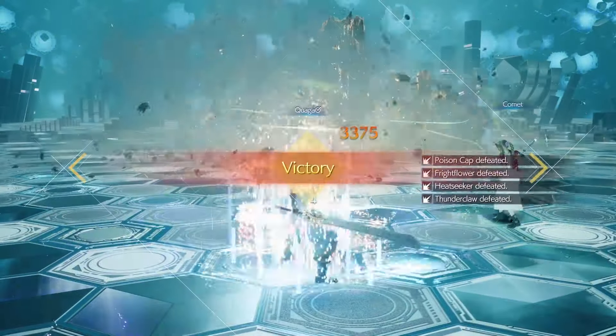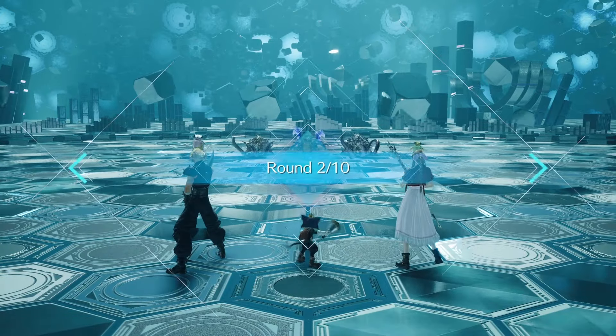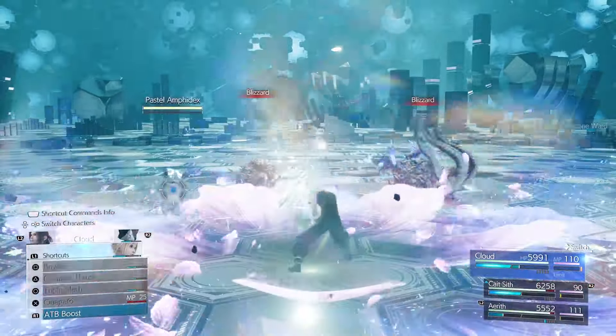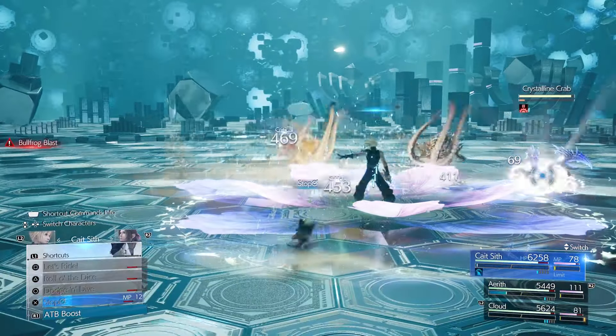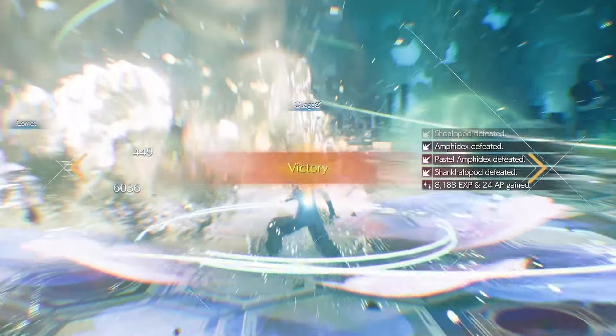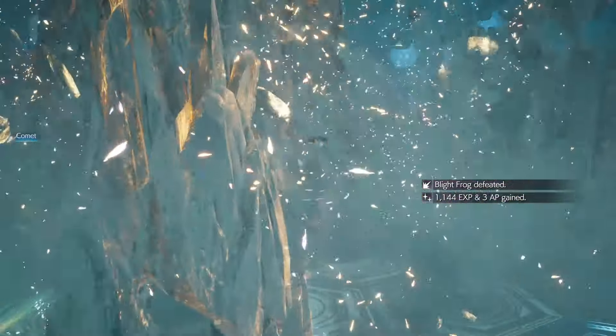Cloud should get a nice ATB Boost just from doing the Stagger. Keep in mind Stop only hits three enemies, so you might still get attacked — hit Stop again when needed, and make sure you use it before they can turn you into a Toad. We'll do a second Quake to wrap up. Stop didn't work straight away that round, but the Arcane Ward did the job — though we very well could have been turned into a Frog quickly.